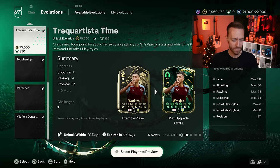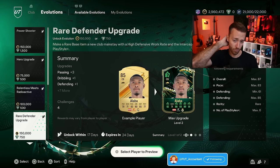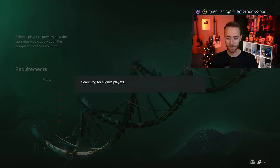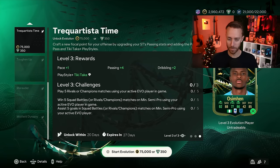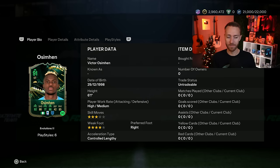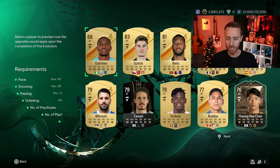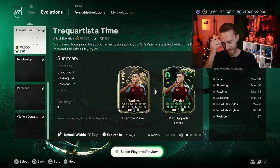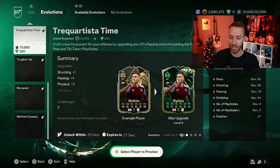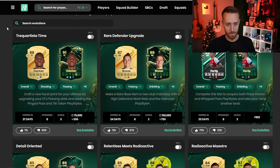The evolution that dropped yesterday which you can put Emil Haaland and a lot of other strikers into is the Tweak Tiki Taka evo — it's paid, 75,000 coins to get this evolution done. This is probably the biggest piece of content yesterday. We've had a lot of evolutions recently — three to be exact. This is the second evo in a row that gives you a PlayStyle Plus as part of the end product, and it's a pretty good one: Tiki Taka PlayStyle Plus.